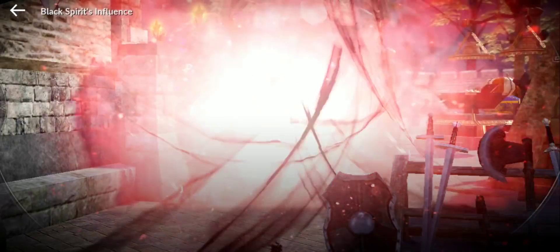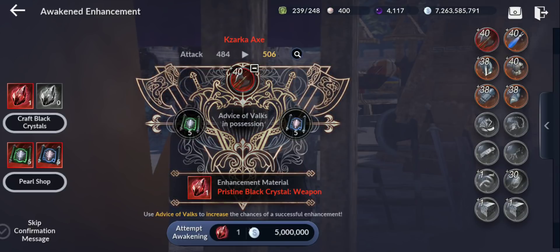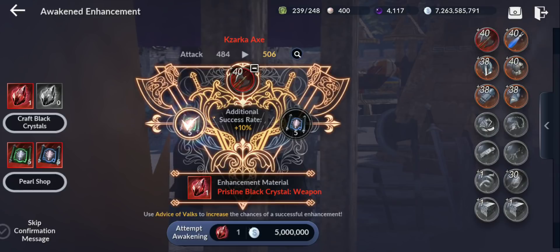Now let me explain more how this enhancement works on my Zarka. The advice of Valks scrolls — the green one gives 10 percent increased chance of success, and the blue one gives 50 percent. The enhancement is not guaranteed to succeed. At level 40, if you fail, you stay at level 40. But if you're at plus one or higher and fail, you lose one level — so plus two becomes plus one.